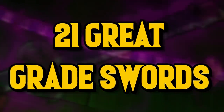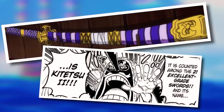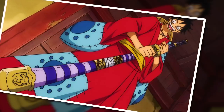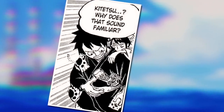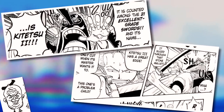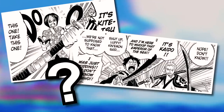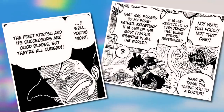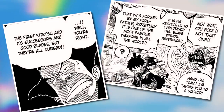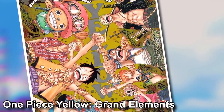Taking a step up, we arrive at the 21 great great swords, of which we actually know five. First, we have the Nidai Kitetsu, probably best known as the sword wielded briefly by Luffy during Act One of Wano. Kitetsu is a very familiar name — this is the second time we've encountered it, because all of the Kitetsu blades actually form a set of three: the Sandai Kitetsu, the Nidai Kitetsu, and the Shodai Kitetsu, which we have yet to examine. All three are cursed and were all crafted by the Kitetsu school of swordsmiths on Wano. It's often thought that Kitetsu was an ancient individual who crafted all these blades, but One Piece Yellow did reveal they were created from a school.